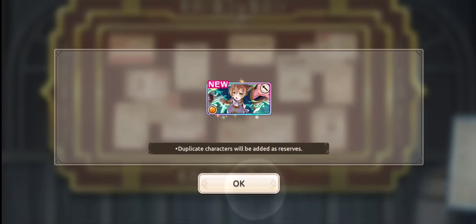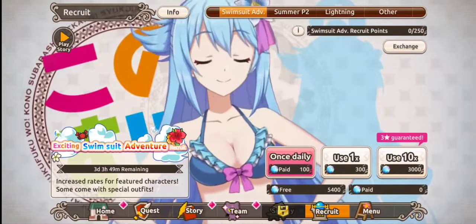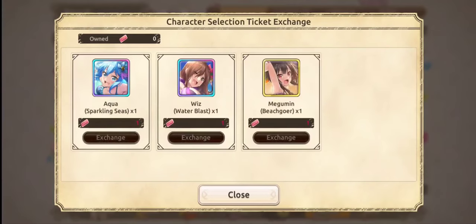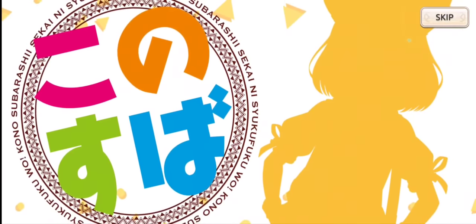As I said, I'm not going to keep the account anyway unless I get Dark Melissa. Jump into the swimsuit banner — this is the banner you want to pull on right now, that's live. You're pulling for Aqua or Wiz, so pop that 10-pull. You get three summons and I'm not even at four minutes of recording here.